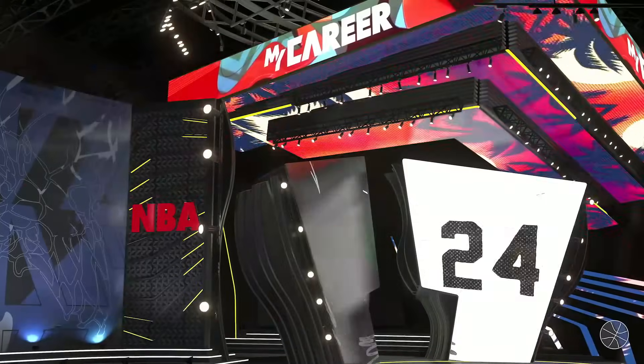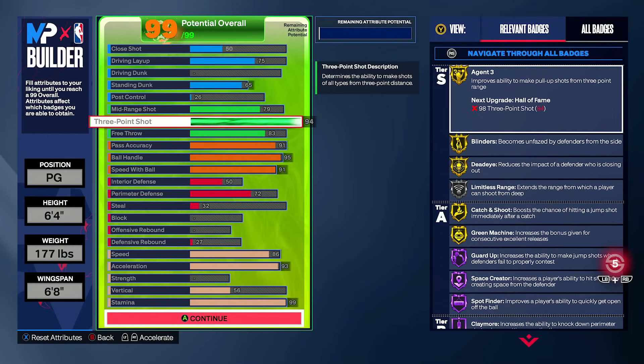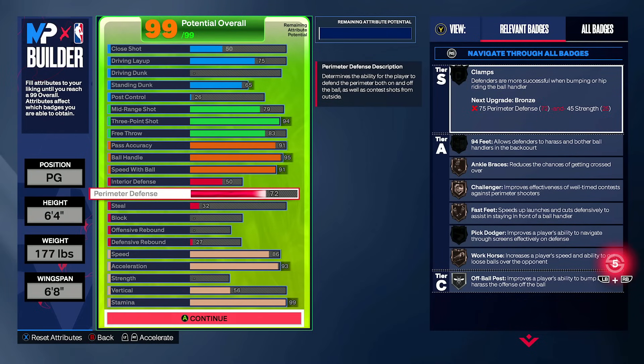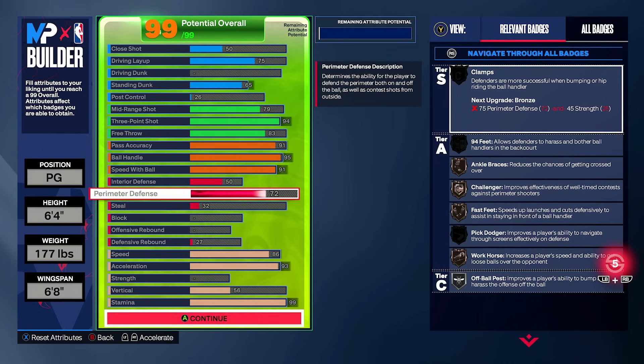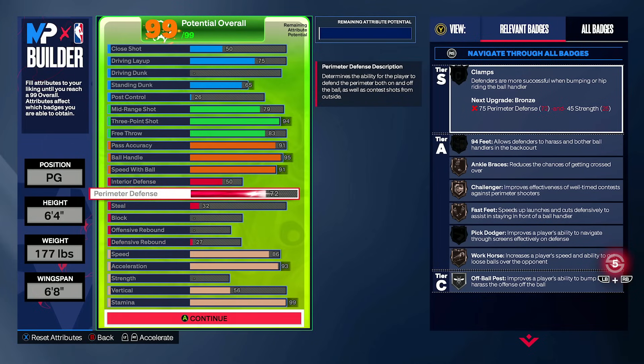Coming back to the 6'4", we have the wingspan at 6'8", and you'll be able to play decent defense on this as long as you're not fiending for steals too much. Our boy Shots Top 5 — AK on the channel — is going to be running this as our point guard for comp pro-am fives. He'll be able to play hash defense because he has 72 perimeter defense, which gives workhorse, fast feet, and challenger on bronze, plus ankle braces.